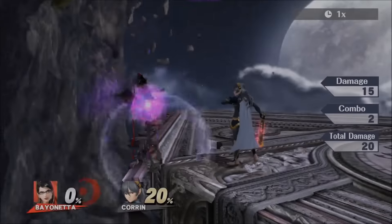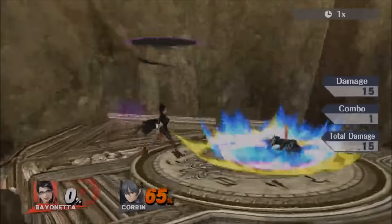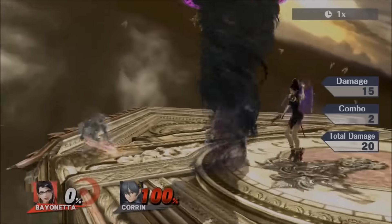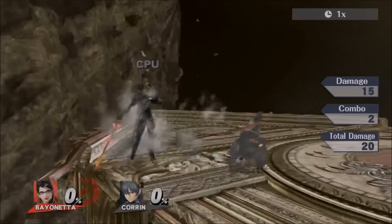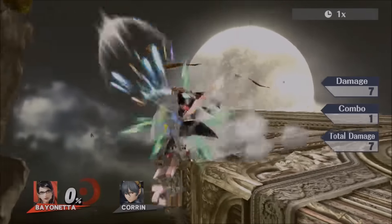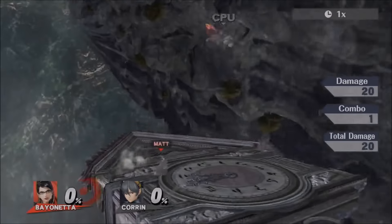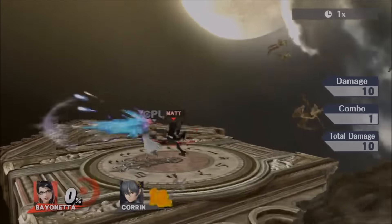Her down smash covers in front and below. Unlike most characters in Smash, she can't cover both sides with her up smash or down smash, which makes it hard to punish dodge rolls. Her side smash acts like any standard side smash would. One nice thing about her down smash is that it spikes — you can send them flying straight down with that heel stomp.